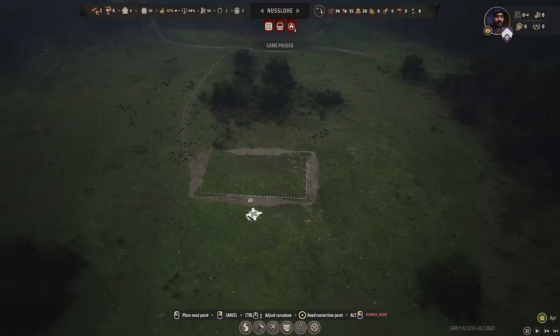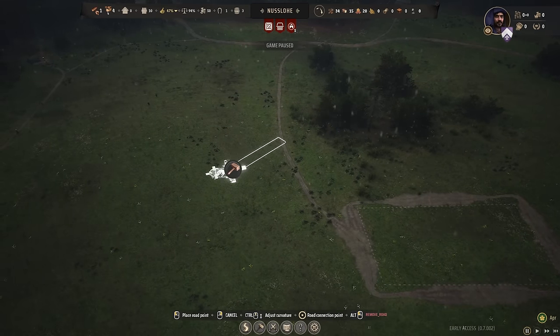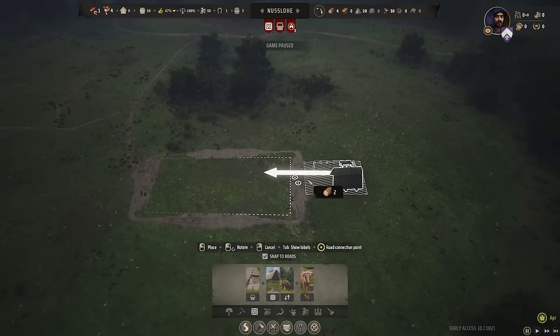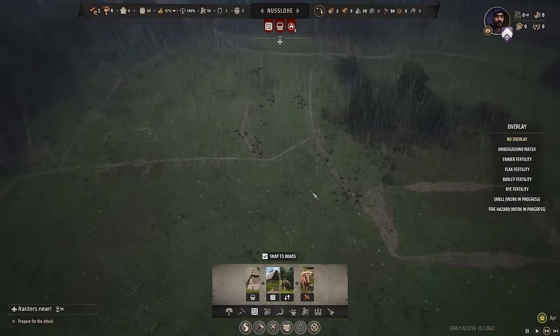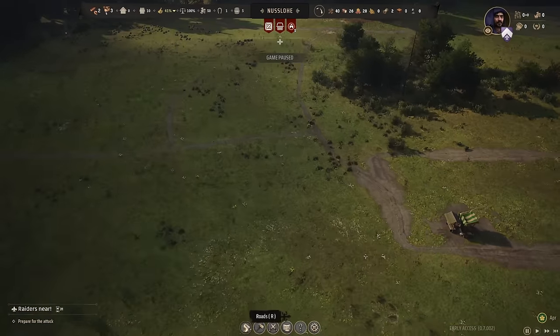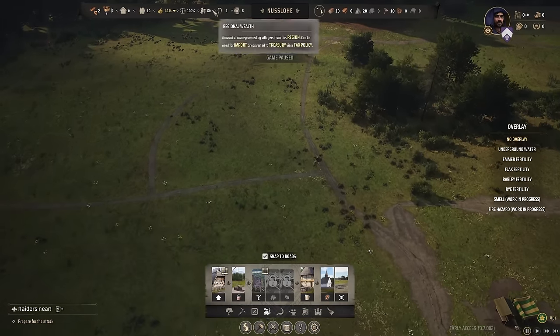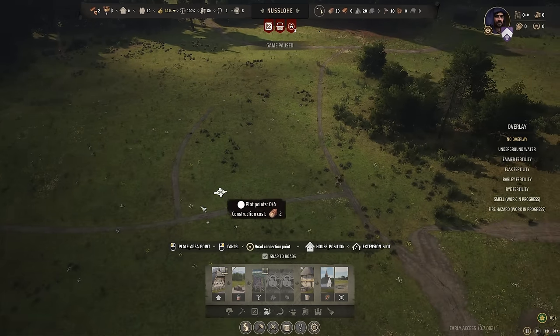We need to decide where our first houses are going to go — slightly closer to this area. One thing we desperately need at the start is a storehouse; I like to chuck that right next to the market. So we have 10 timber, let's get our first five houses down so the people aren't all sad because they're homeless, and we can actually start growing.